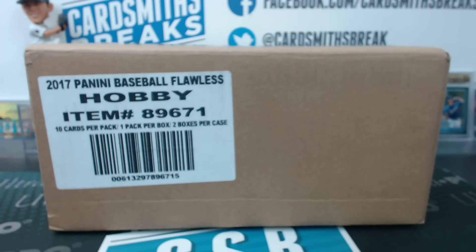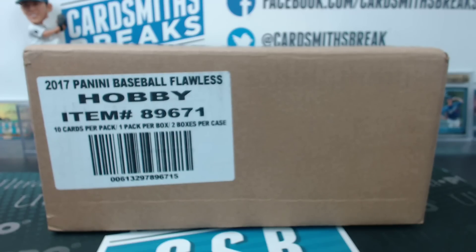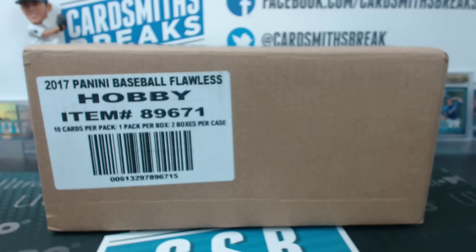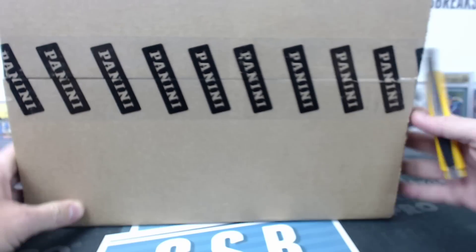Alright, next up tonight, the new Flawless Baseball. We're going to open both briefcases and show all the hits — there should be at least 20, there may be extra hits. Right after we show all the cards, Omni will be writing them down and will load them into my website. We will random for our draft order right after we're done with the break. Then you'll get an email where you can rank them from 1 to 20. The bottom five picks will also get 10 Father's Day packs that I got with the case. Nothing more to say — let's see some Flawless.